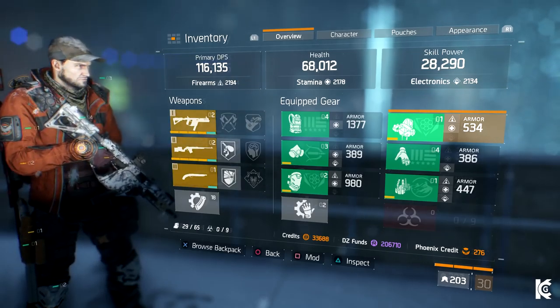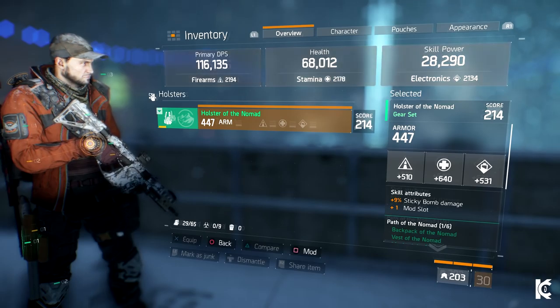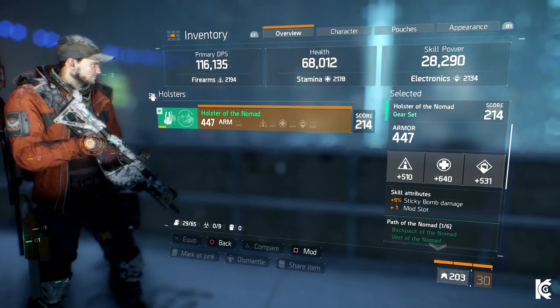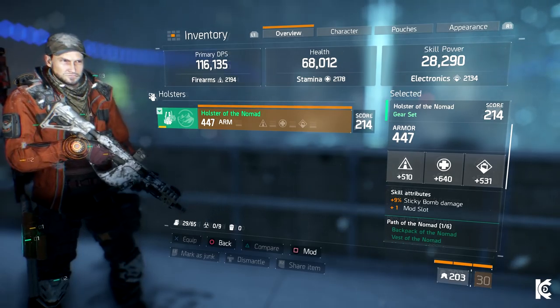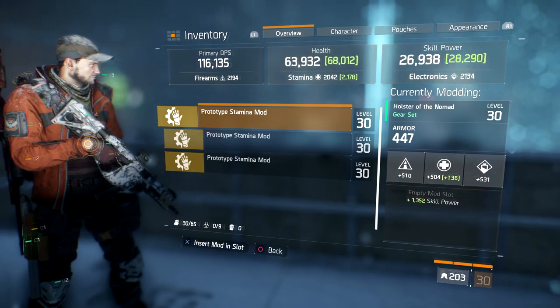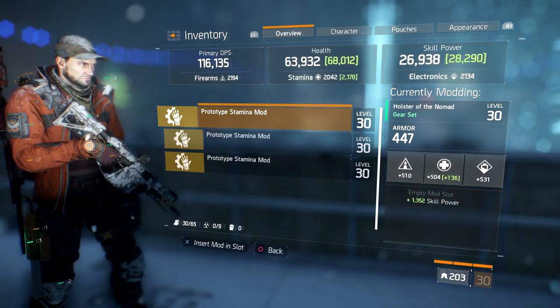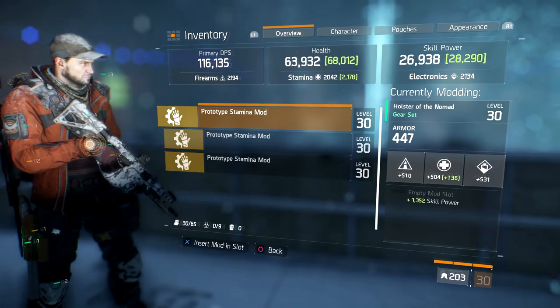And finally, I have the Nomad Holster. This is the only decent holster I have, and decent it is. It has some really nice stats and a sticky bomb damage bonus as well. Of course it would be better if it was a Tactician's Holster for the set piece bonus, but I'm just making do with what I've got. It's also got another prototype stamina mod with 136 stamina and 1,350 skill power, which really helps towards sticky bomb damage and healing.